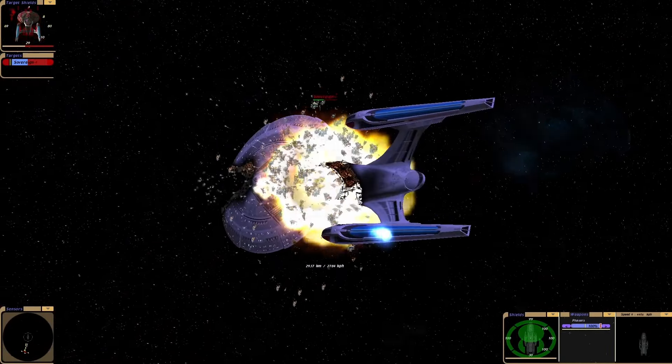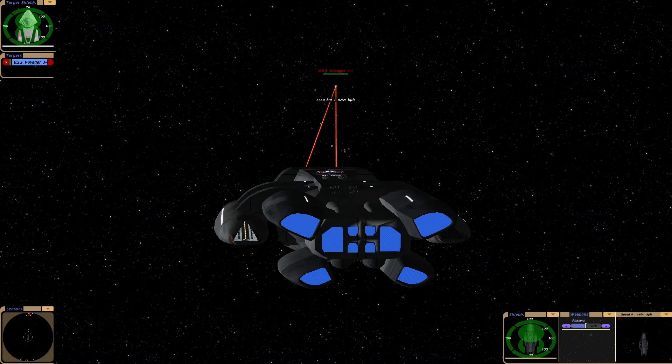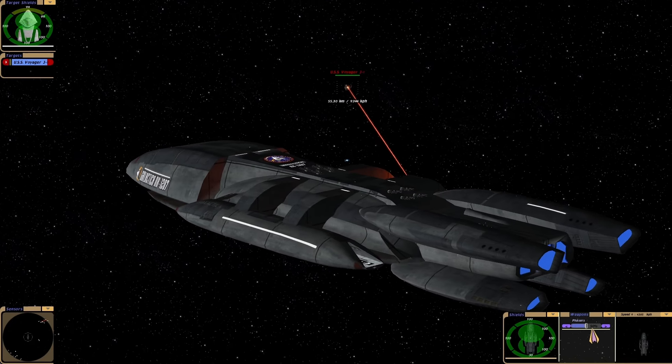Well, based on how well it did, I thought let's go against the Voyager J. Let's do something mad. Now I don't think we're going to beat this, but you never know. They've got advanced quantums — I don't know what they're going to do to our ship.